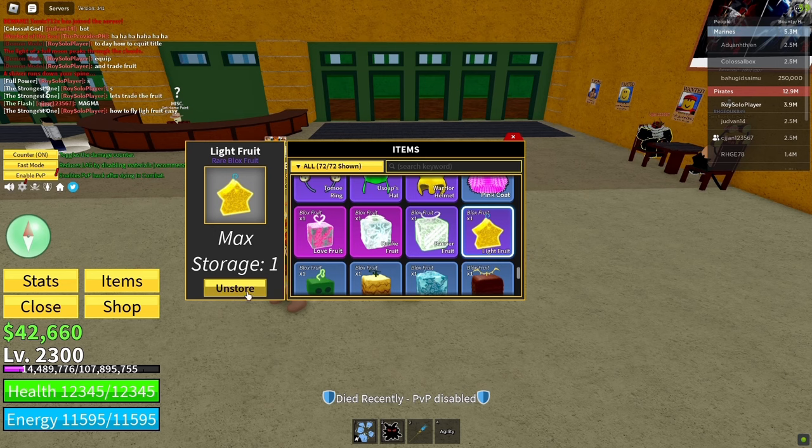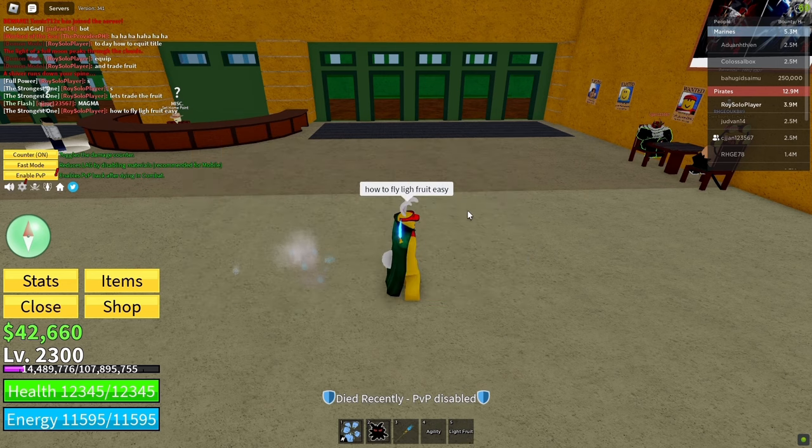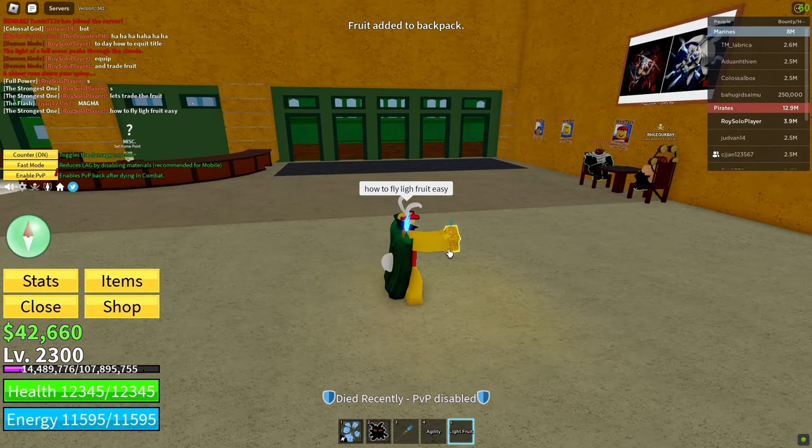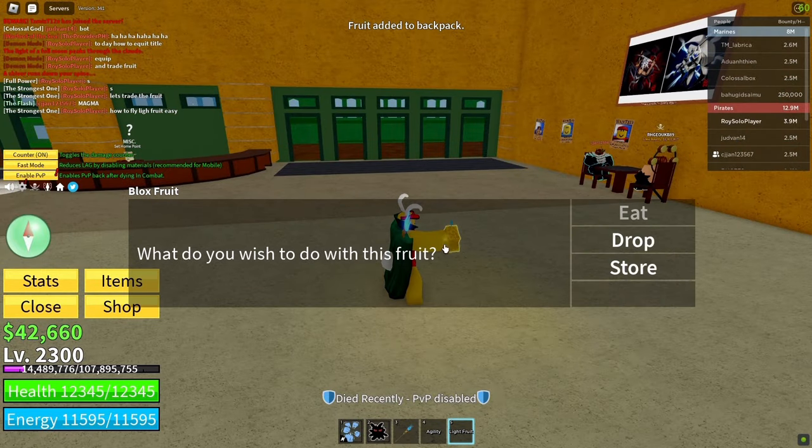To start, open up your inventory and retrieve the light fruit. Next, click the light fruit. Now, click the eat button to activate the fruit.